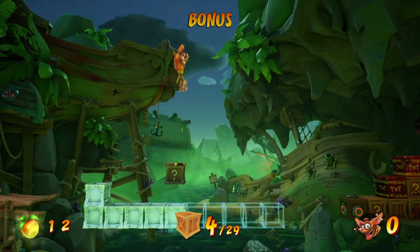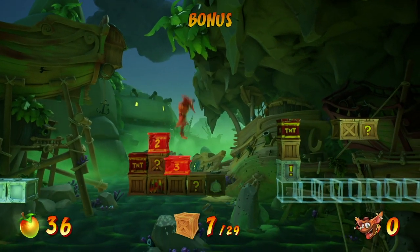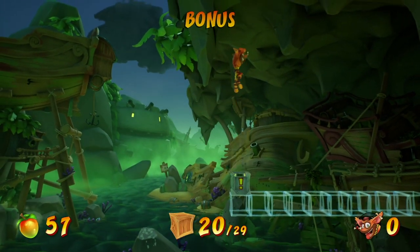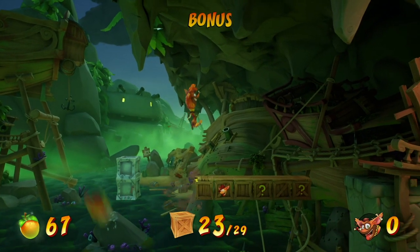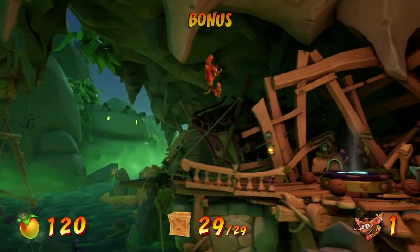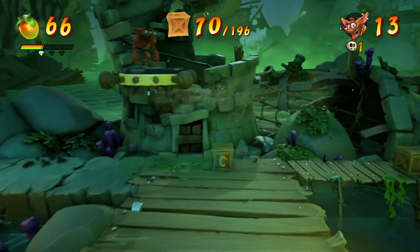There's not a flashback tape hidden in every single level, but the ones that do have flashback tapes will be indicated with an icon on the dimensional map. It's every main level, right? Not necessarily — I know the bosses don't have them, but I was relatively certain all the main levels had them. And the witch gives us our first Wumpa gem! Wumpa gems are cool.